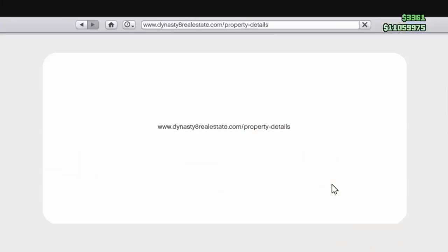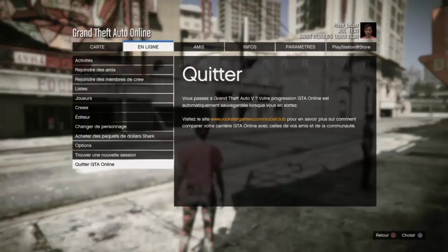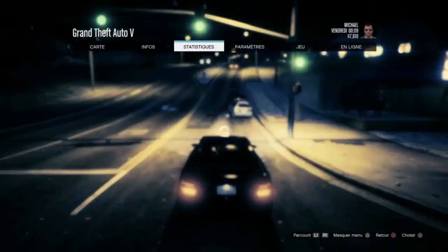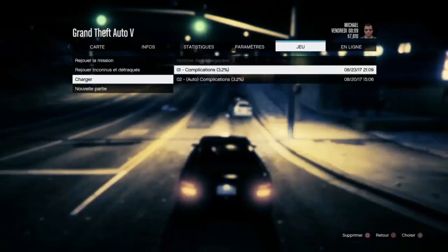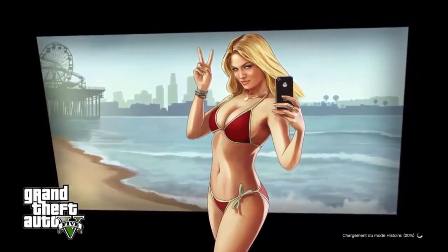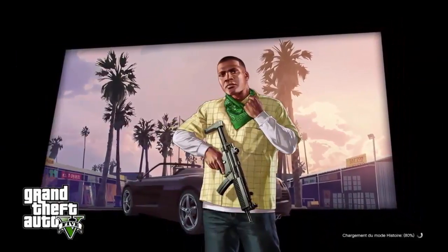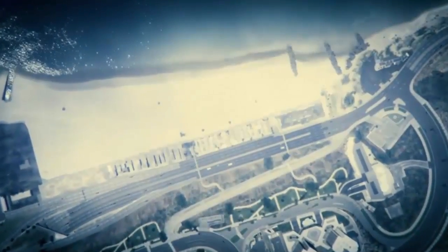Once that is done, you will have to go into story mode. Once inside story mode, open your start menu, go into Game, then Load, and choose the auto-save. For me this is the second one, but it could be the third or fourth for you. Make sure there is no 'Todo' indicator next to the save you need to load.